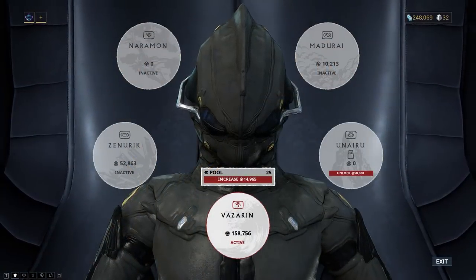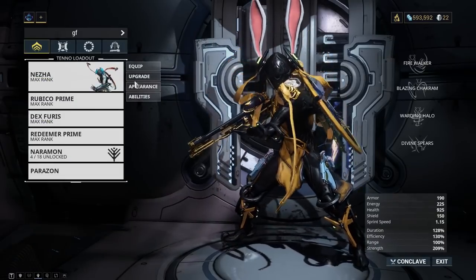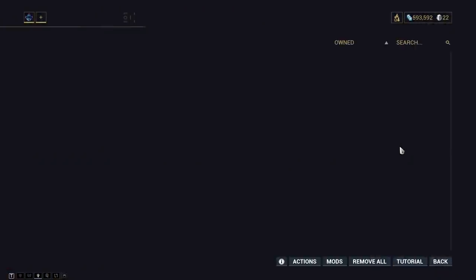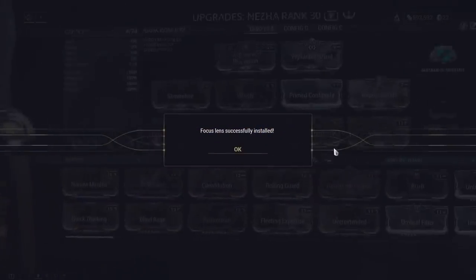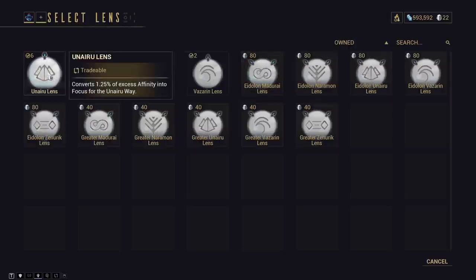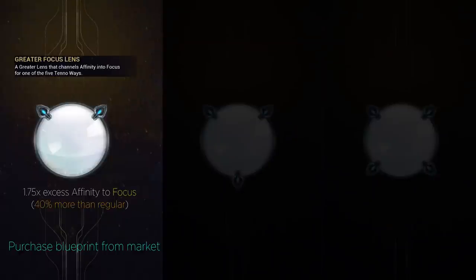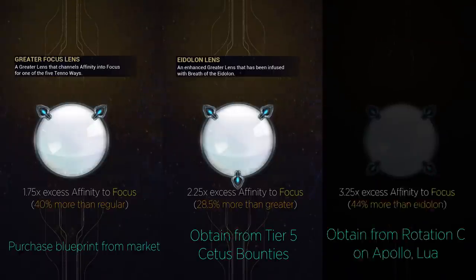Before the farming, you'll have to complete the Second Dream quest to unlock focus trees. As focus is based on excess affinity, to earn focus you'll need to equip a focus lens on a fully ranked Warframe, Weapon, or Amp. There's a basic focus lens for each focus tree that you can obtain from tier 3 and 4 Cetus or Fortuna bounties, and there are 3 tiers of lenses above the basic regular lenses: Greater Lenses, Eidolon Lenses, and Lua Lenses.